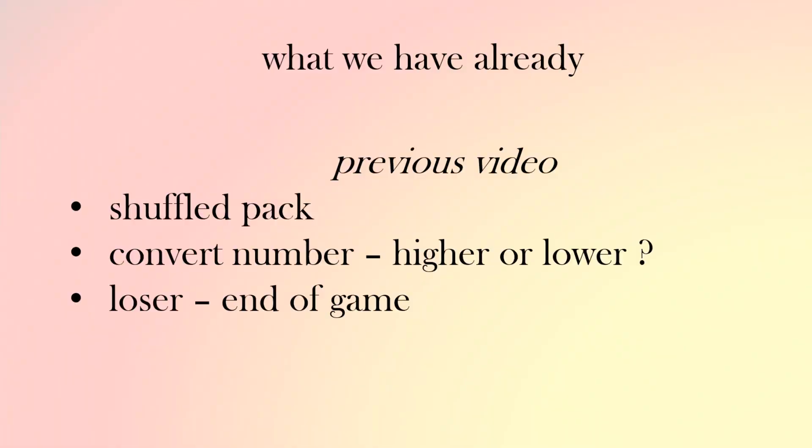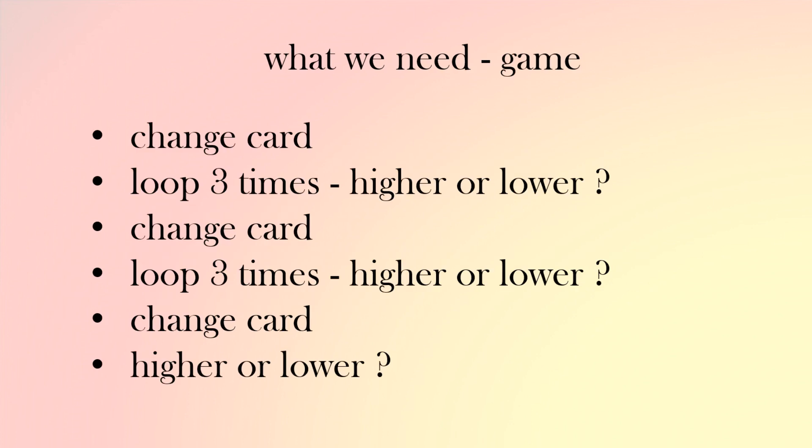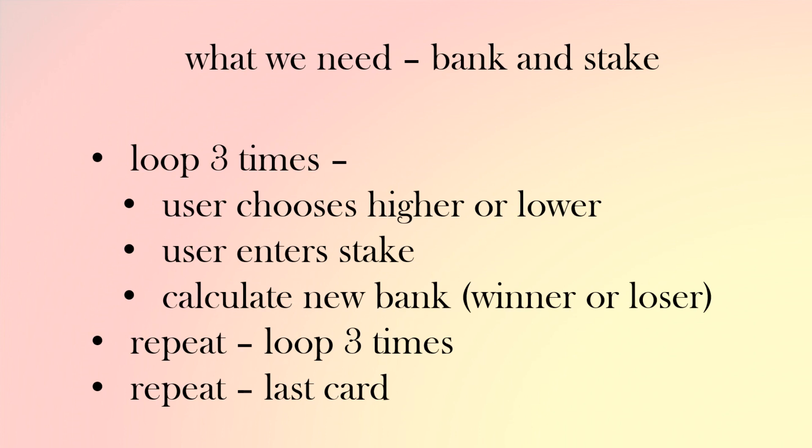So what have we seen already? Well in a previous video we had a shuffled pack of cards. We converted it so we could play higher or lower, and at the end of the game it was a winner or loser. So what do we need now? The game needs to be able to change the card, then we play higher or lower three times, then the card moves up so we can change it again, then we play higher or lower another three times, then we can change the card again, and then the last higher or lower finishes the game. We also need a bank and stake, so when we loop the user chooses higher or lower three times and enters the stake, and we calculate the new bank if it's a winner or a loser.